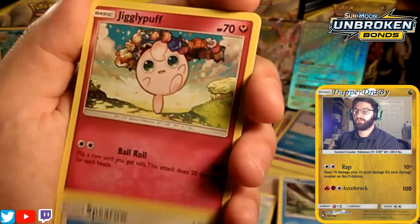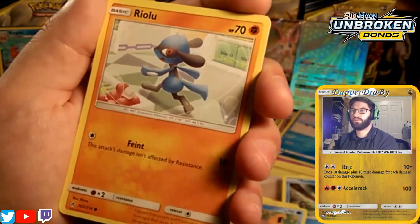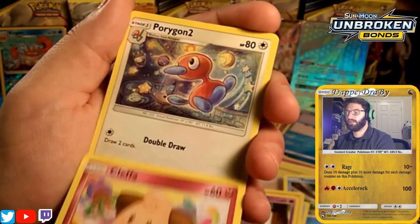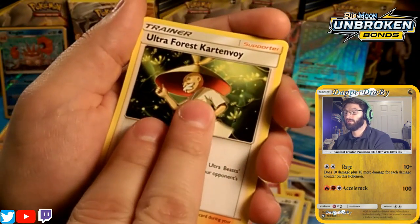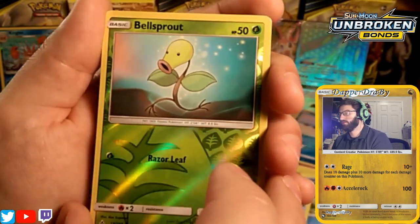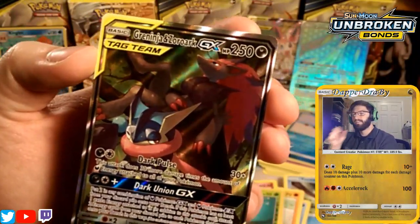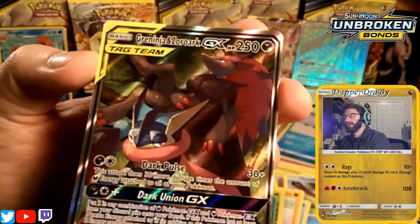We start off with a Sparrow, a Jigglypuff, a Krabby, a Riolu. It looks like our prize packs were better than what's in here. An Espeon with Excitable Draw, a Cleffa, a Porygon 2, and the rare in the pack is a Kartovoi — honestly I don't know that character, I didn't play that far into the Ultra games.